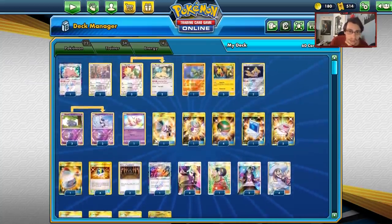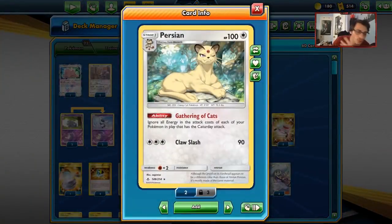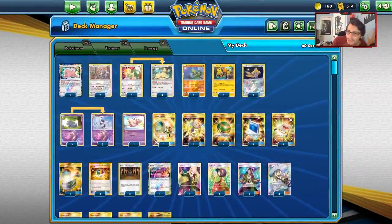So here's the Catterday deck. Persian's ability, Gathering the Cats, makes all your Catterday Pokémon attack for free. But again, the attackers are just weird and the attacks are kind of awkward.